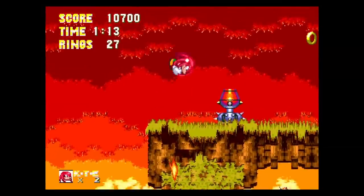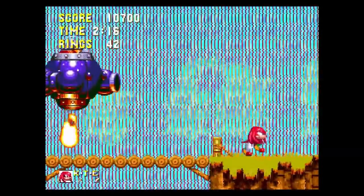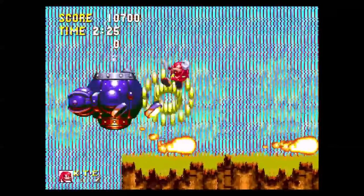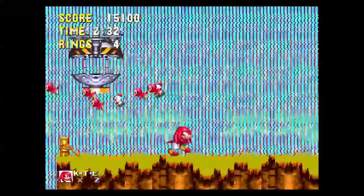From there, I jumped over the two Bloominators and hated these pointless springs. Now I'm at the — oh, that's an Egg Robo. This time the Egg Robo takes control of the Flame Mobile. It has a slightly different attack pattern, and it's gone. The zone ends with Knuckles jumping into Hydrocity. That's pretty badass.